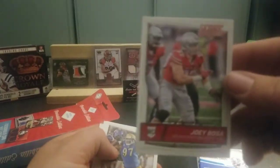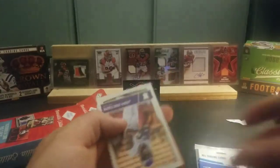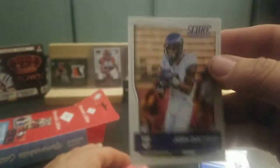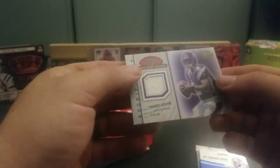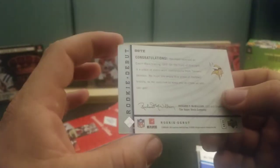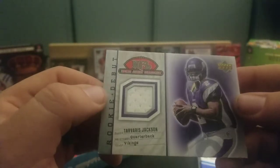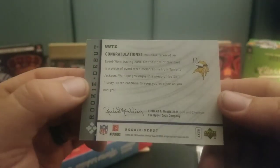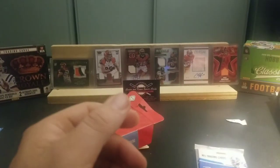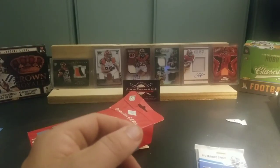Then we have a Joey Bosa rookie from Ohio State, Kenny Clark rookie, and a Josh Doctson rookie. Let's check out what this mem card is going to be. Looks like a Viking — and this thing is not even in a top loader, not even in a sleeve, not even a penny sleeve. Tavarius Jackson, just a single color swatch for the Minnesota Vikings. Rating the two, I would say the baseball packs were better than the football, and the hit out of the baseball was better too.